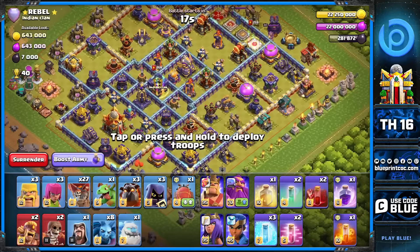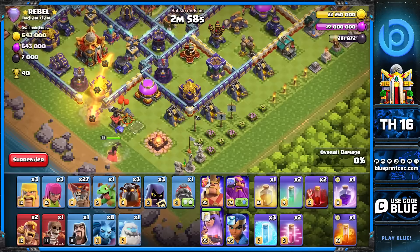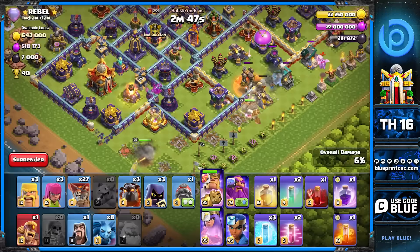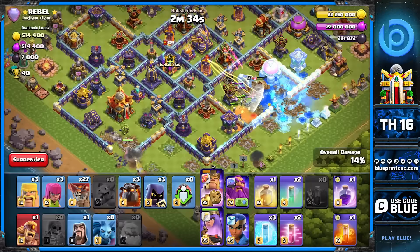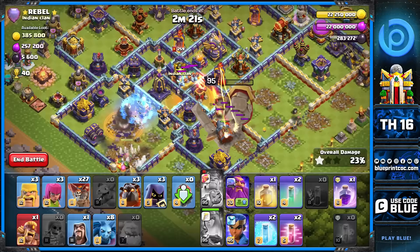We're here on this box base with triple multi inferno and an invisibility tower behind the town hall. When you see an invisibility tower connected to the town hall, your king's gauntlet will actually take out the invisibility tower before the king takes out the town hall — so do not send the king there. Send the king to another side where he can demolish an area with the gauntlet, and let the queen take care of the town hall. We go in with the ice golem in front of the king, then drop the drill to pull the clan castle.